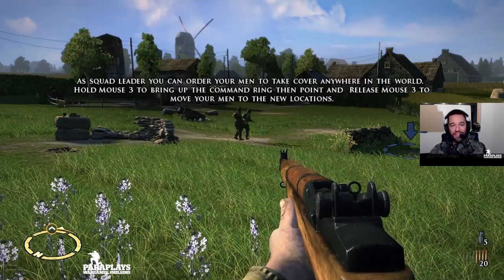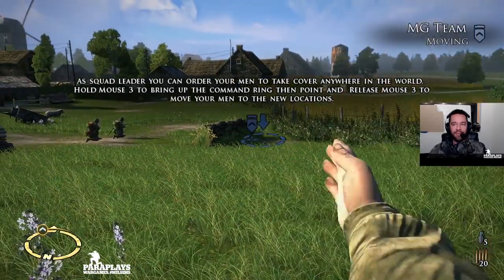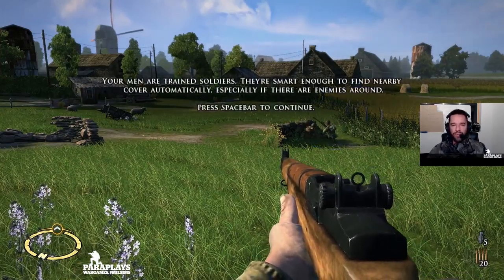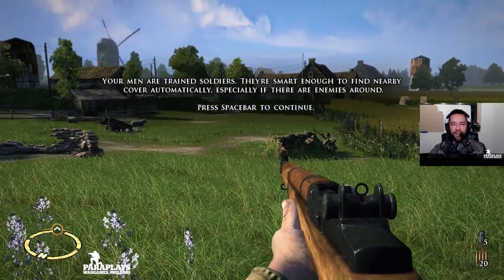I actually thought that was a 50 cal — it's a 30 cal. We can move them over there as well, give us some cover from there. Your men are trained soldiers — they're smart enough to find nearby cover automatically, especially if there are enemies around.